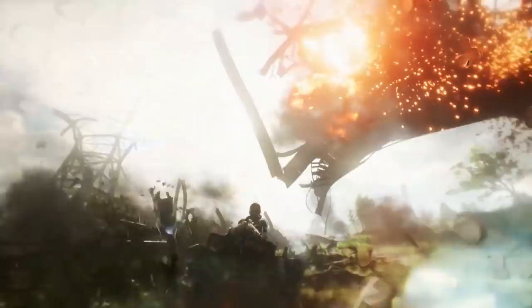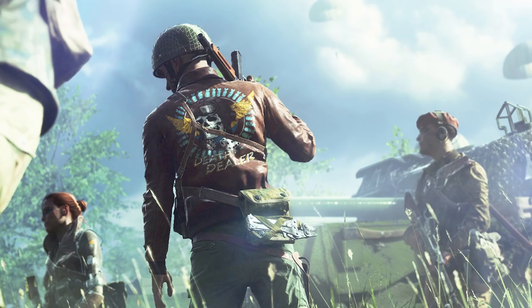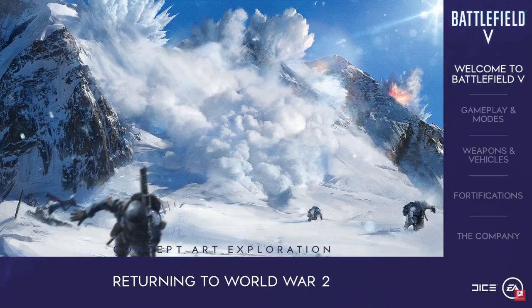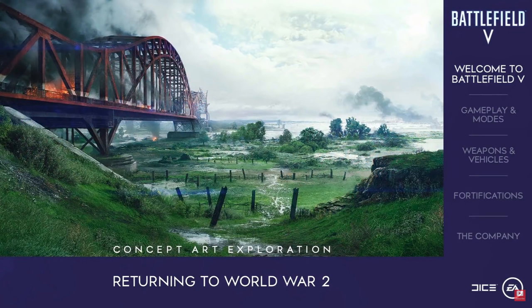Imagine that building you were just in not looking so well — no problem. Now you can repair and reinforce. Drop down sandbags, barbed wire, dig a foxhole, even add a stationary machine gun. If there's an enemy tank coming in, add some tank stoppers and prevent them from travelling further. See enemies heading towards you? Lay down sandbags, create a choke point, and funnel them into your team's line of sight. These are all destructible too.